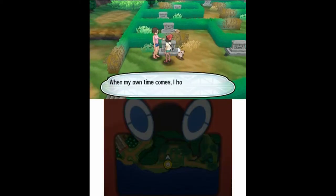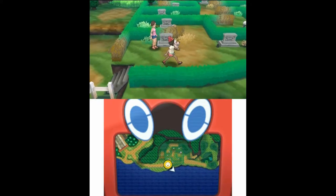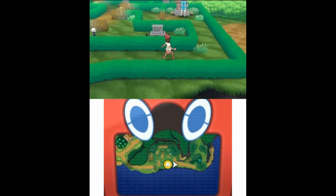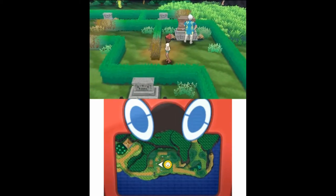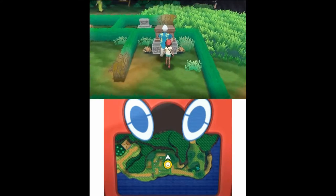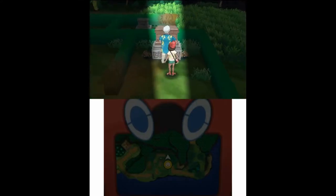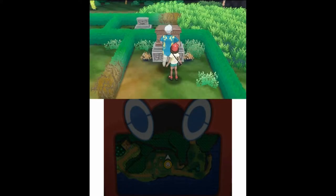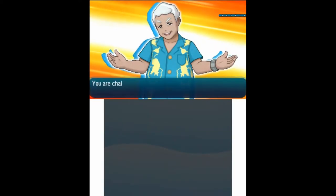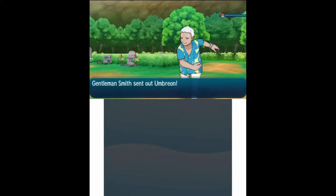I already stopped. Okay, so this guy is a trainer, but as you can see he has his back to you, so this is an optional fight — but I'm going to do it anyway. You're challenged by Gentleman Smith, who has an Umbreon, Dark type.